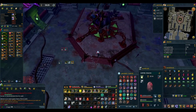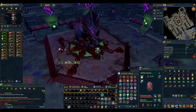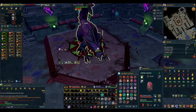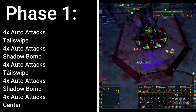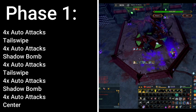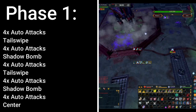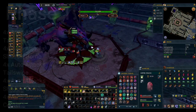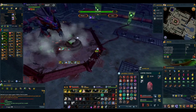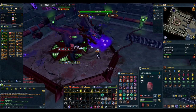Now let's look at the flow of the fight. These mechanics will always happen in the same order every kill, so you can know and prepare for what's coming next. In phase 1, the rotation goes: 4 autos, tail swipe, 4 autos, bomb, 4 autos, tail swipe, 4 autos, bomb, 4 autos, and then Raksha will head to the center. We have that much time to deal 200,000 damage, which should be very doable with the same weapon as me or better.